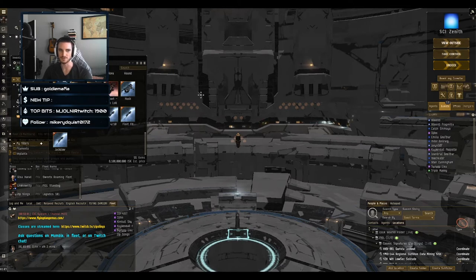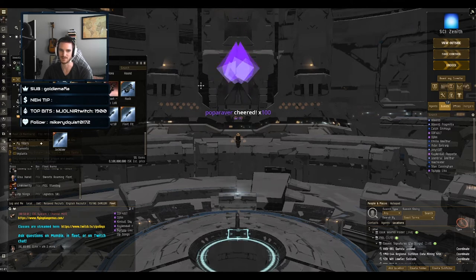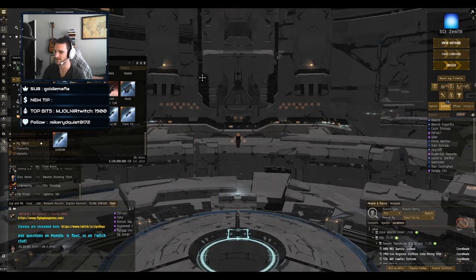Let's go over the hulls first, starting with frigates — Tech 1 and Tech 2 versions. The pros are they're very speedy and they rep quite a bit for their small size. The cons are that they have very small rep range, and they all require some form of cap management. Even with maxed skills, you generally cannot permarun all your modules without injecting, which can be challenging for newer players.